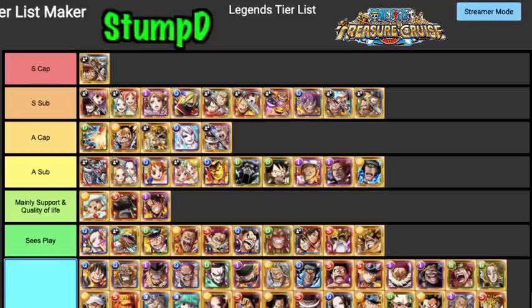Mihawk/Perona is definitely an S Tier Sub. Their switchability is godly — getting around the immunity buff with two or more enemies is so strong. They have 1.5K healing on their switch ability, 20% HP reduction, and change block orbs to matching orbs. Insanely good for a lot of teams and even when not boosted you can slot them just for their switchability — very similar to Barto and Cavendish.